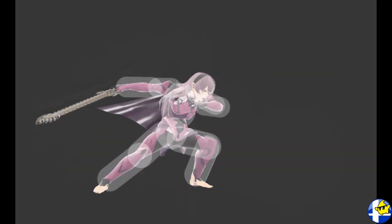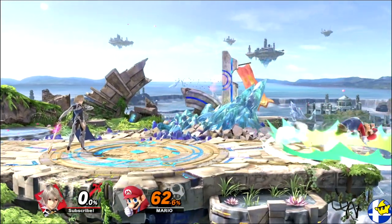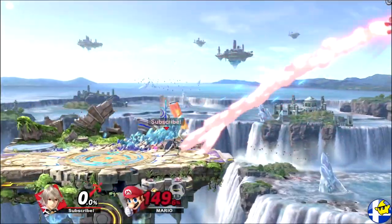Khorin's forward tilt is very straightforward. It hits on frame 8 and gives you stage control, and if your opponent's at very high percentages, it can be used as a kill option.